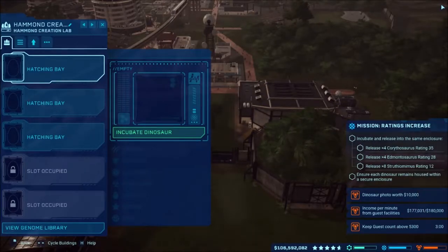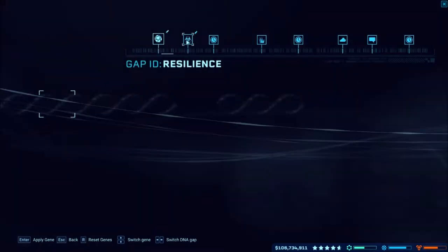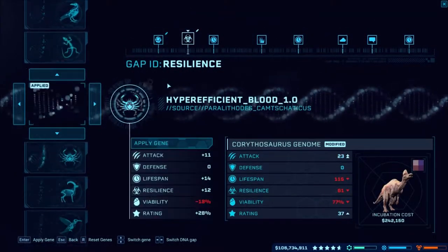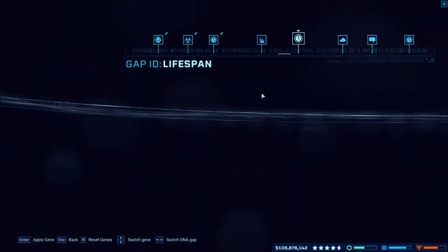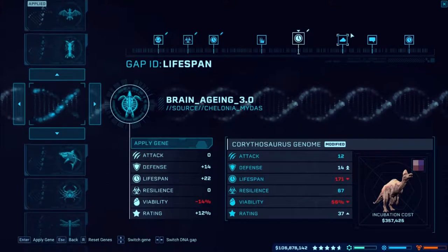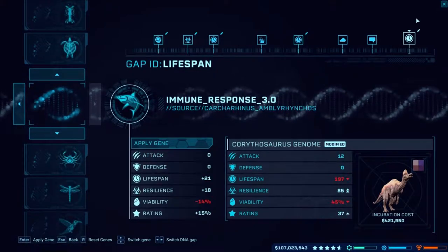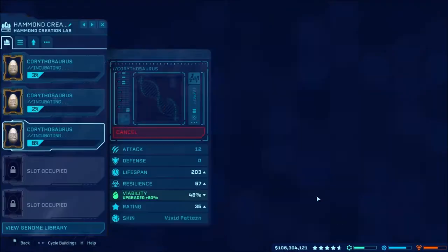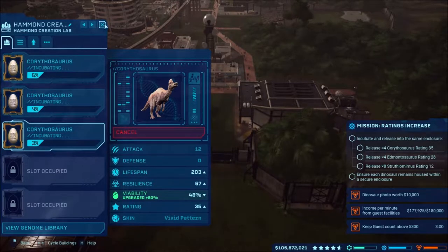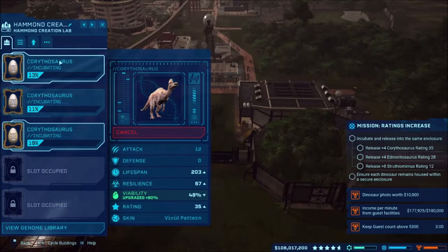So is that done? Yeah, four Corinthosaurus with a rating of 35. I'll modify it a little to get them to live longer. Looks like it's already there. Rating-wise we're still good. I'll get these incubated — should still be 35. We've got those three, and then I'll do the next batch once these are done.